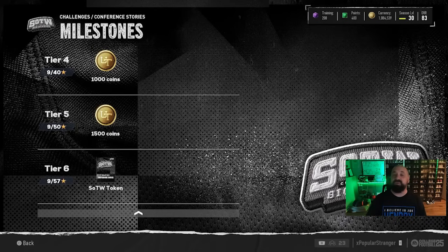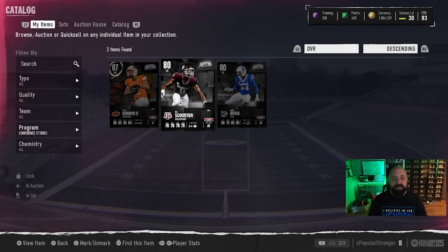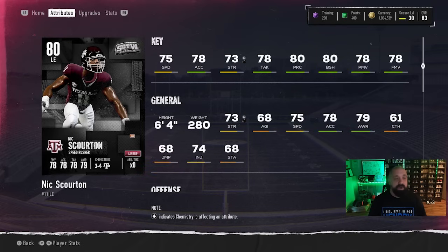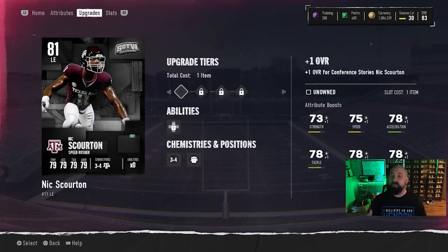You should now have two tokens in total once you max out every available solo star. Those tokens are used on the welcome pack Nick Scowerton card, which you should have received last week when the promo launched. He starts at 80 overall at left end, and if you go to the upgrade tab you'll see four upgrade spots, each requiring one token.